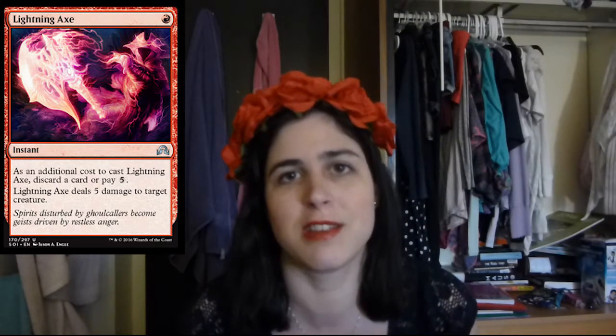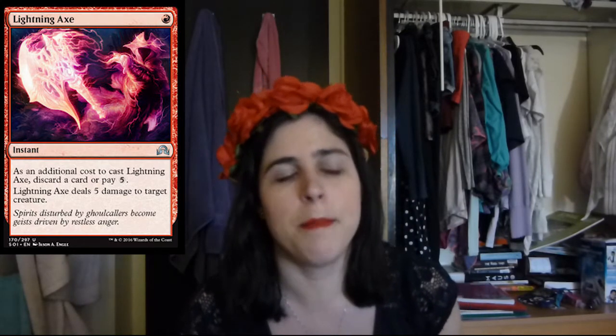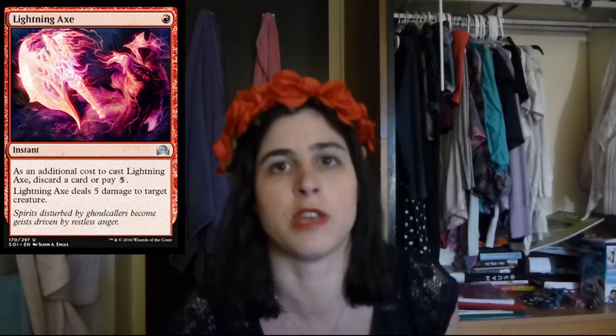And then we have Lightning Axe. This card is kind of laughable, actually, because it's a 1 mana burn spell — or potentially a 6 mana burn spell, hopefully you're not at that point. But yeah, you have Madness going on. If you have Madness as well, along with Delirium, so you discard something, it's a 1 mana instant speed kill spell which can just kill a good percentage of creatures with 5 toughness. And it's instant speed, which is just really, really good. So this card is sweet. Nice removal spell.